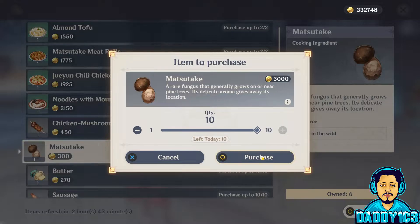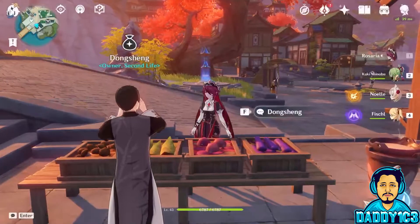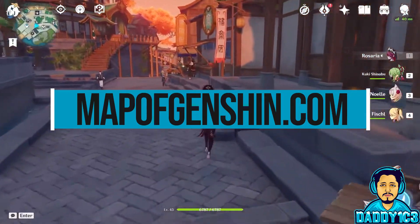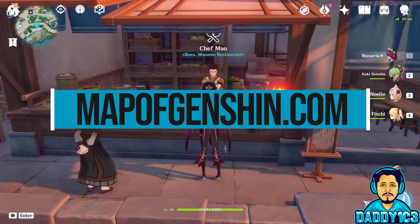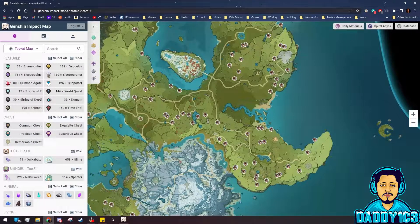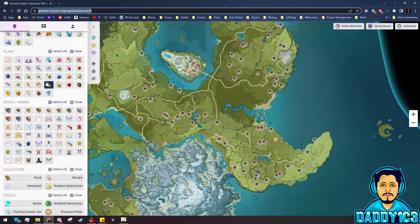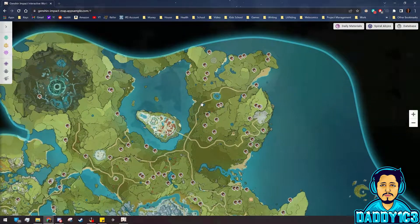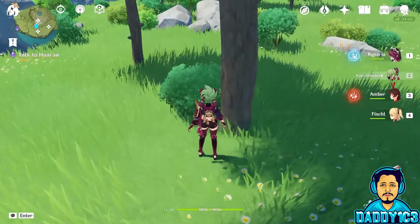Luckily, there is an amazing online tool available for free that makes gathering ingredients, materials, and pretty much everything super easy. Head over to mapofgenshin.com to access an interactive map that allows you to filter down to exactly what you're looking for. For example, let's filter down to Matsutake. We simply need to head to the specific locations in the world, and I highly recommend marking your in-game map with these spots. I know there's a limit of 150 custom markers, but mark these spots until you know them by heart. You can do the same thing with crabs, as well as anything on this complete list from the interactive map.